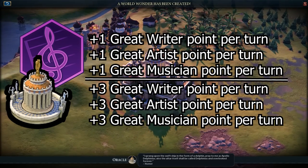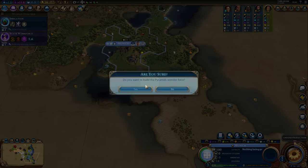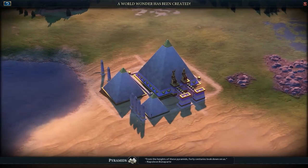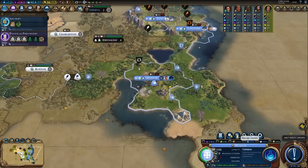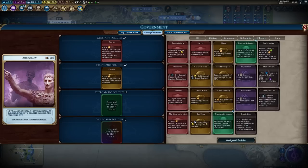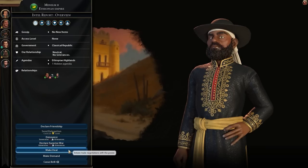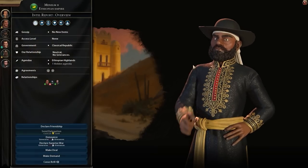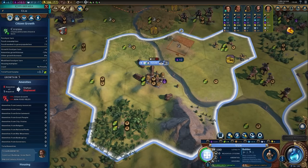I'd also really like the Pyramids — not crucial for the strategy but nice to get if you can. Plus 1 charge on builders is great. A harvest, a chop, and we get the Pyramids — less production spent on builders means more production spent on culture. We've researched all the wonders we need; next in line are theater squares and governors. Autocracy for the production boost towards wonders. Ethiopia and Vietnam, hello — have some blue jeans and books from famous German writers. A culture victory? You're crazy! We will discover the Galapagos — I had no idea it was there — settle it.